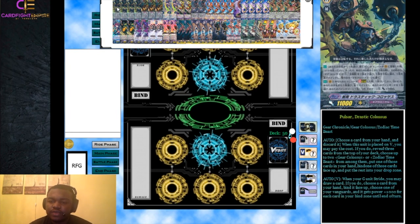Starting with our grade threes, we have Pulsar Drastic Colossus from Fighter's Collection. It is both a Gear Colossus and a Zodiac Time Beast - very important to keep in mind. Its first ability is: when placed on the vanguard circle, you can discard a card from your hand, reveal the top three cards of your deck, choose two Gear Colossus or Zodiac Time Beast cards, put one into your hand, one into your bind zone, and one into the drop zone. It's a plus-one since every card in your bind zone is one closer to Demiurg.